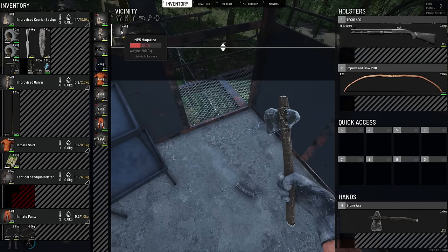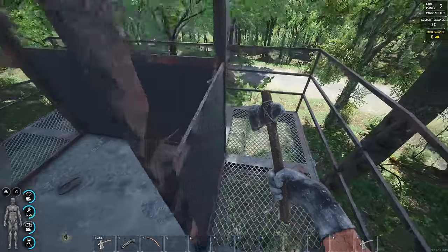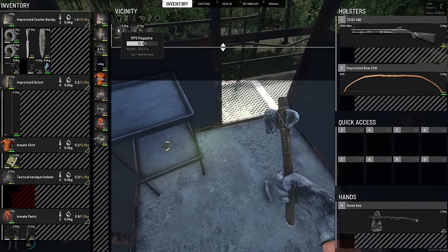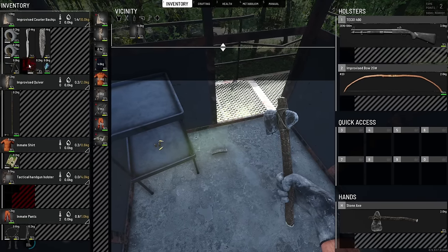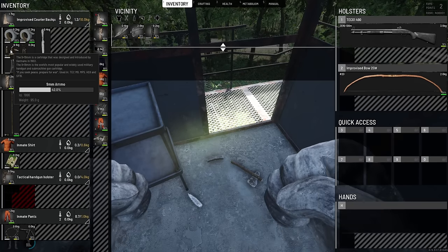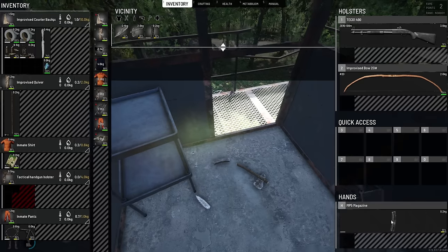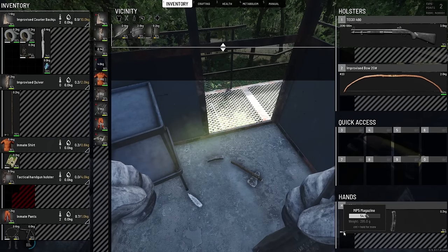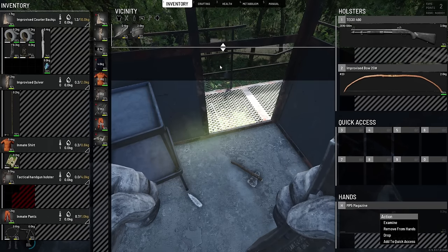That's the second one — it's gonna be a magazine for the MP5, we'll keep the magazine. We definitely need to find some new clothes so we can get some more inventory, because we're finding a bunch of good stuff. That's another MP5 mag, which is a lot better — we'll switch them out. And that's gonna be some 9mm ammo. I'm not sure how to check if there's any bullets in the mag. We do have some 9mm ammo now. Load ammo — that's how we do it. The white indicator shows how much ammo is in it.